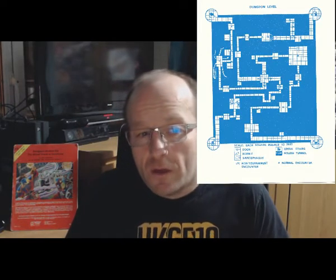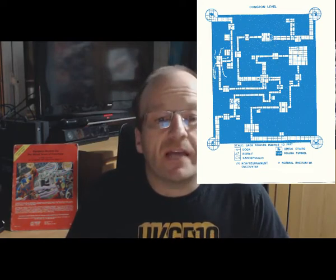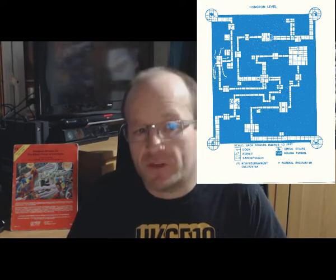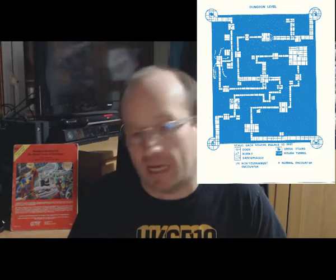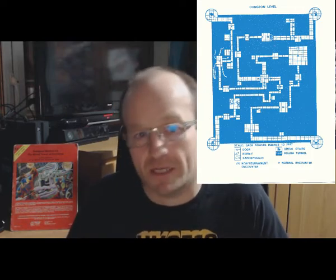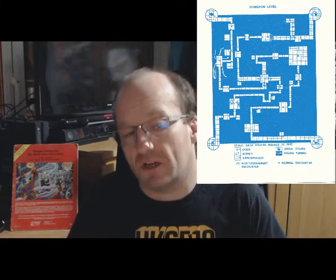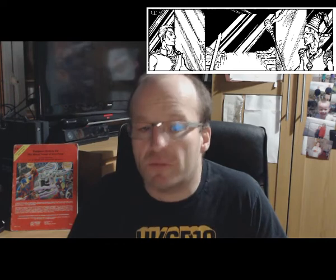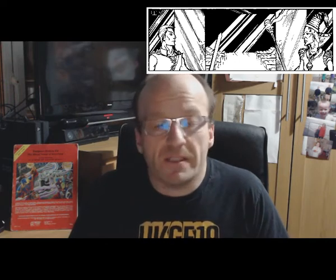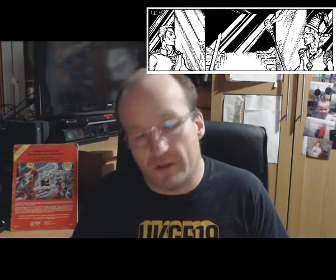As a dungeon, the Ghost Tower of Inverness is extremely linear. Yes, there are multiple ways into the tower, but the party have to explore every one of them in order to find the four bits of the thing they need to get to the center. And once they have gained access, they have to pass through a fixed series of element-based locations in order to reach the Soul Gem. The added campaign encounters tend to simply fill locations that were otherwise empty in the original tournament version. But despite this linearity, the puzzles are interesting and should appeal to a creative group who enjoy this type of scenario.